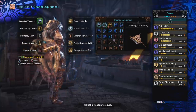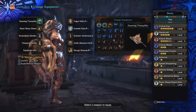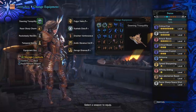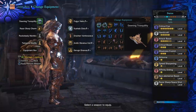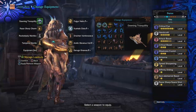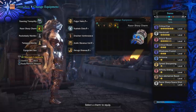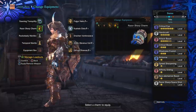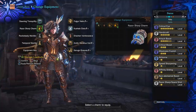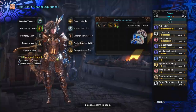With my 4-slot jewels I'm also getting handy skills like airborne for more jump attack damage for ledge speedrun strats, affinity sliding for an extra 20% affinity after going to spin to win on a slope, and of course since Shara's is hidden element, we go elementless for the extra raw damage.